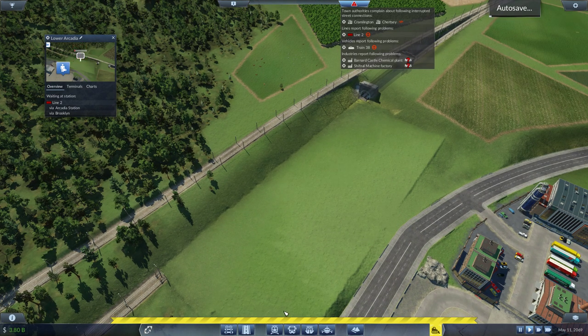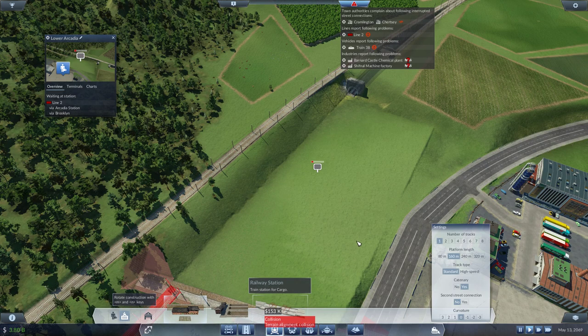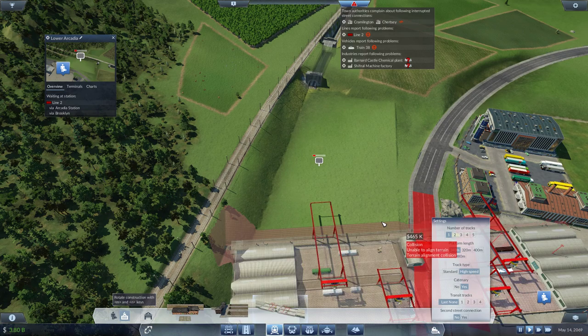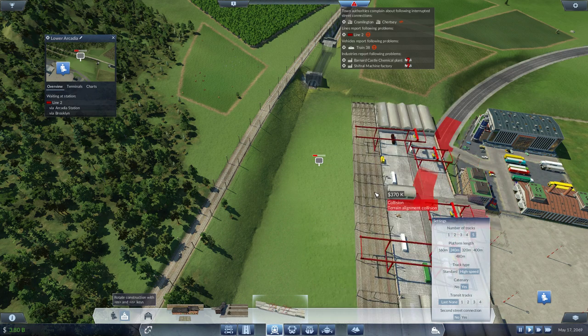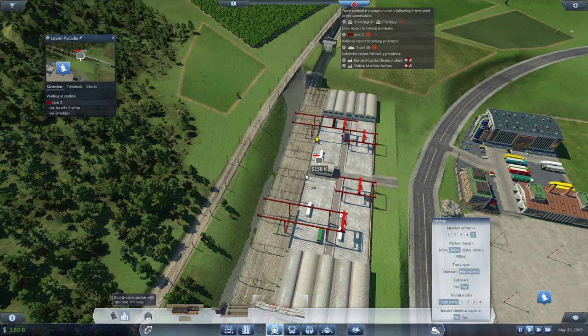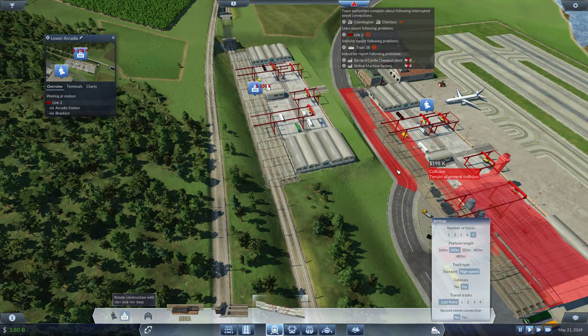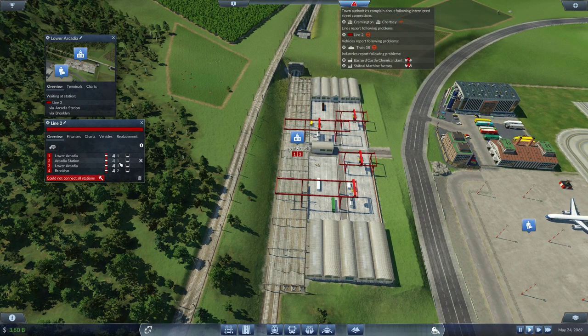Autosave, autosave - let's see. I'm a bit tired today actually - the reason being I went out to work out and I went to the gym. I'm so tired, I haven't been in quite a few days actually. Okay, that's fine. Line two - is it working now? No, still not. Arcadia go to five, Lower Arcadia go to four - still not working.